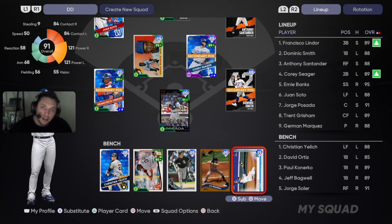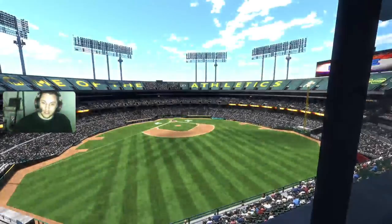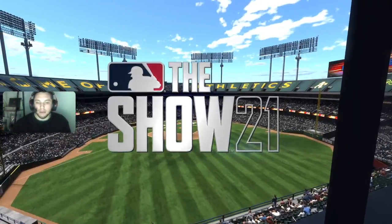On the bench we have Yelich, Big Papi, Paul Goldschmidt, Jeff Bagwell, and the newly acquired Jorge Soler — go check out my last video where we debuted him, he goes off for three hits. Our opponent has Manny Machado, Chapman, Fletcher, and Jesus Luzardo on the bump — a lefty, which isn't ideal for Dom Smith.